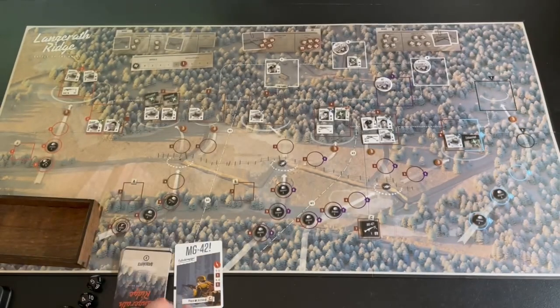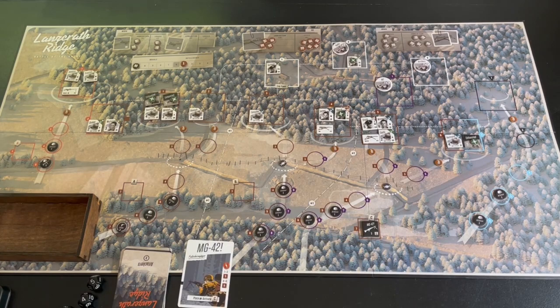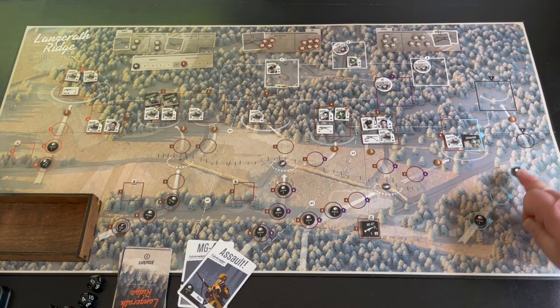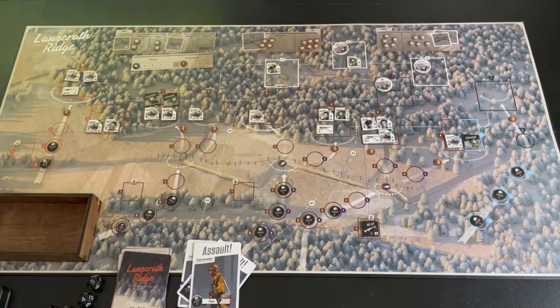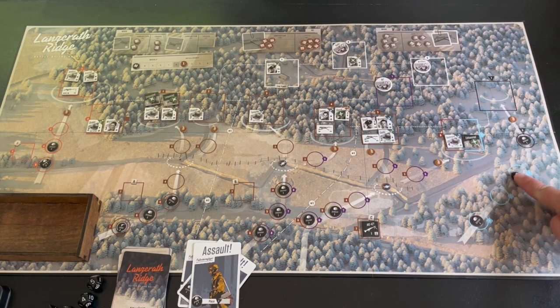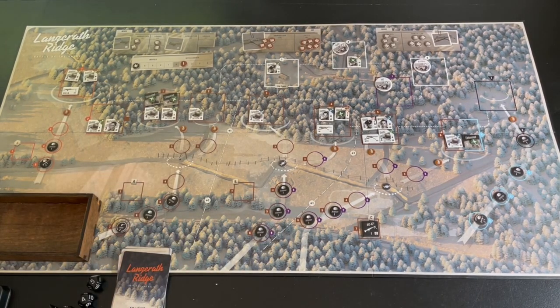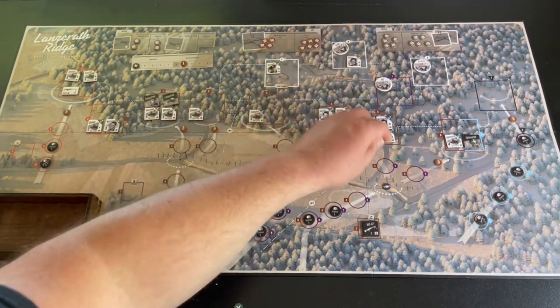The MG42C is in position and attacks number six, targeting the two guys there. Redmond with a four - he's fine. Khalil with a five - rolled a three, they're okay. Hey, I didn't get hurt by that. We're going to place a rifleman on the one triangle spot. One more gets there and I'm in trouble - and of course that happens, a submachine gunner gets put there too.